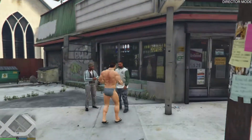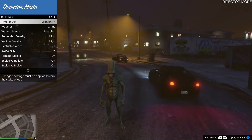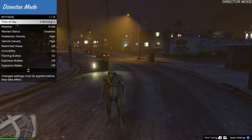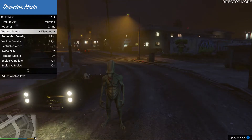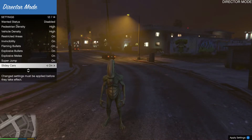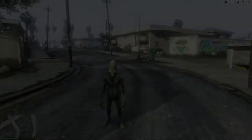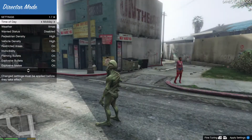There are actually a lot of things you can do. I chose a different character — an alien — and if you pull down the drop-down menu you'll see Director Mode options: you can change the time of day, turn on mods like invincibility, fire punch. There are so many — I really don't know all of them.